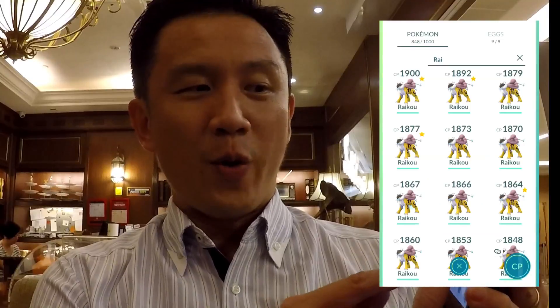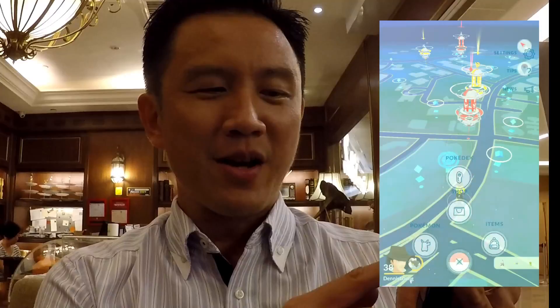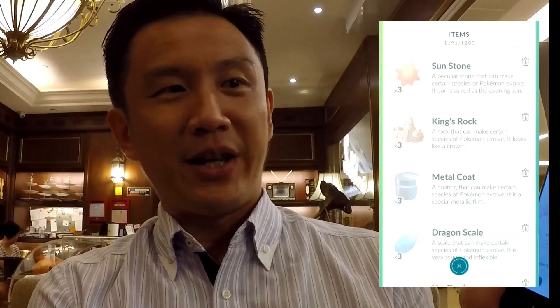Here's my items bag — I only have 1,200 space and almost 500 rare candies. Here's a tip from my previous video: you don't need to keep more than three evolutionary items. No more than three, because all the Pokémon that need to be evolved are already in Gen 1 and Gen 2. The only ones coming out perhaps in Gen 4 require Sun Stone.